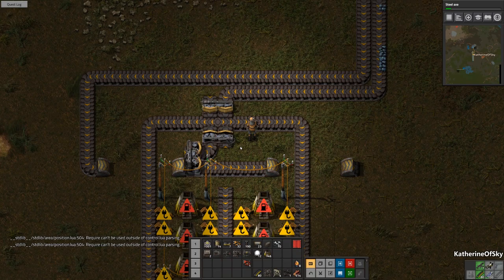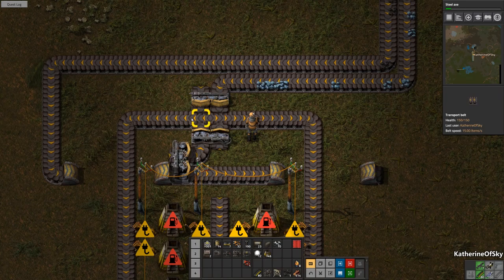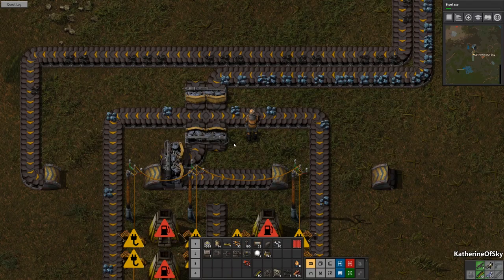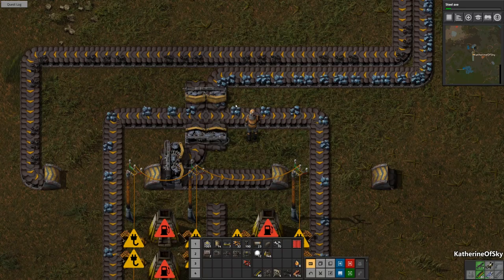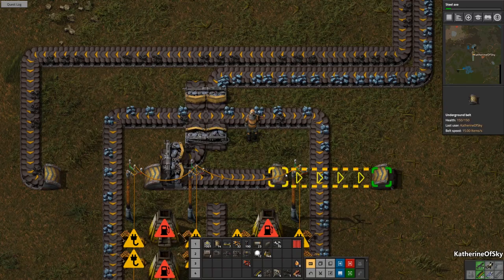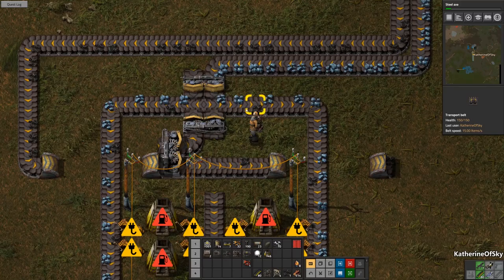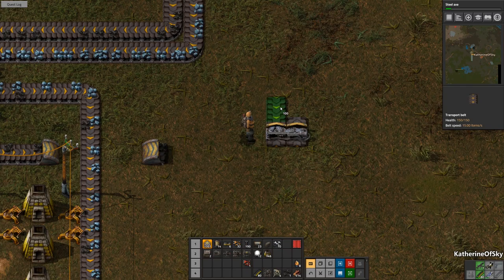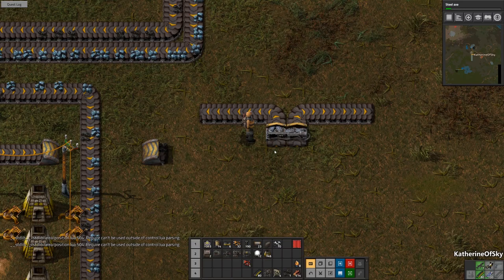So what this structure here does — it looks very scary, I know — but what it does is it uses the splitters to align themselves. And it only will put it on one side of the belt. This is particularly visible in the new graphics that the devs did a little while back, where it shows how stuff drops off onto the belt from the side. You'll see the coal now coming down and around — this goes this way. Everything goes on its own side of the belt and it never, never mixes.